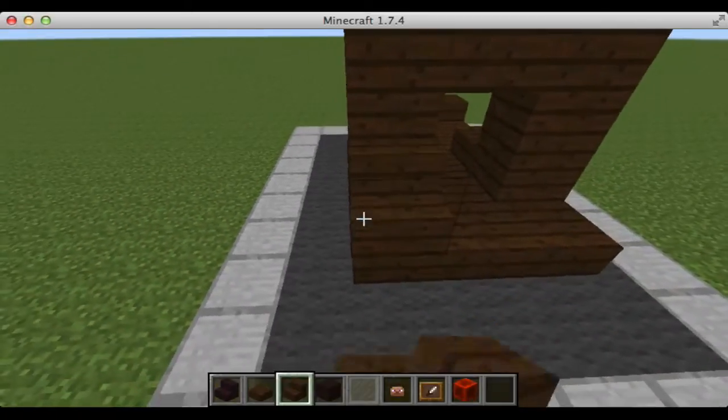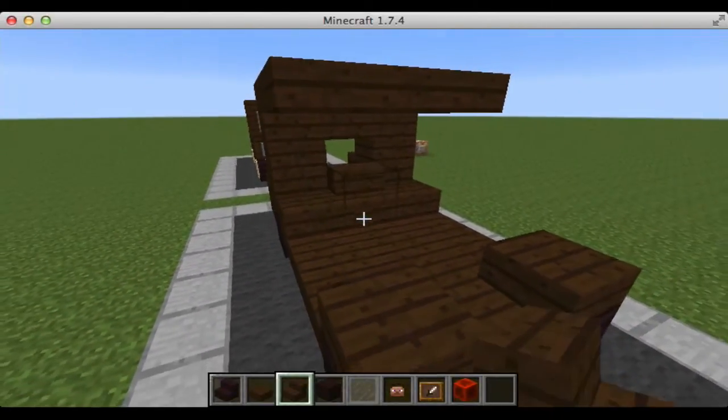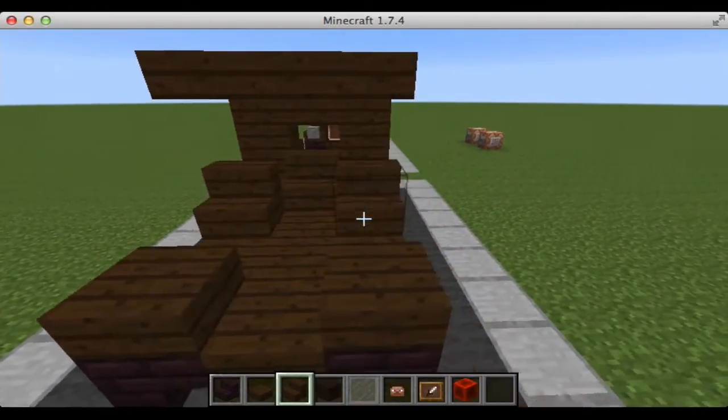Next we're going to take our dark oak wood stairs and place them here and here, as well as here and here and here.